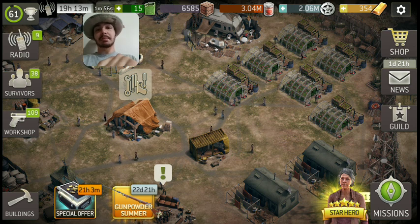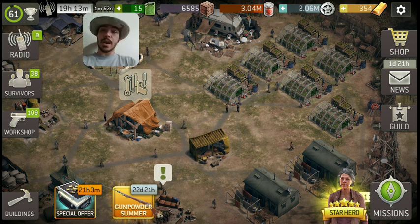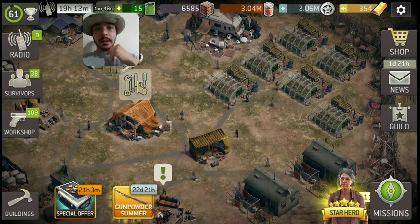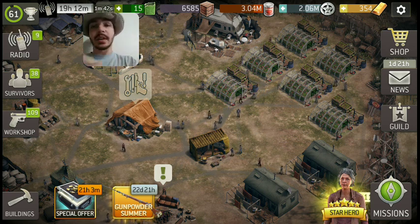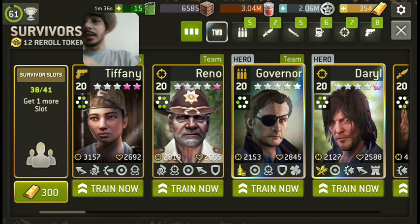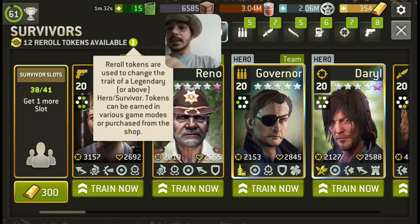A lot of people have been asking me about traits and there's a lot of them now. They added in a new one with this last update and people have been asking how do I know what traits to pick, which ones go good together. So I'm here to help you guys figure this out. Let's go look at our survivors. Now with the new re-roll tokens, these guys right here, you can change the traits of heroes and survivors.